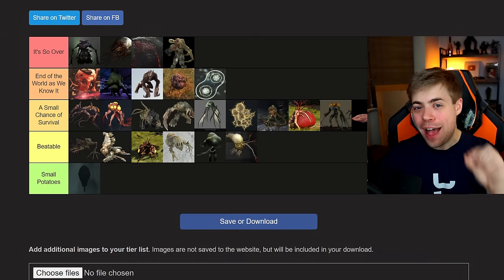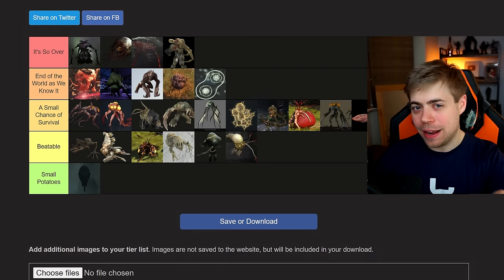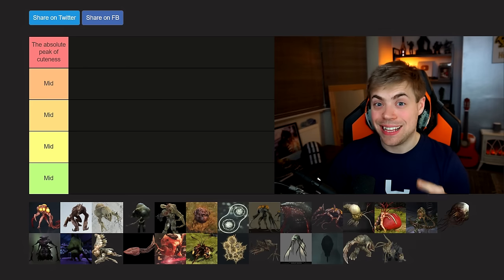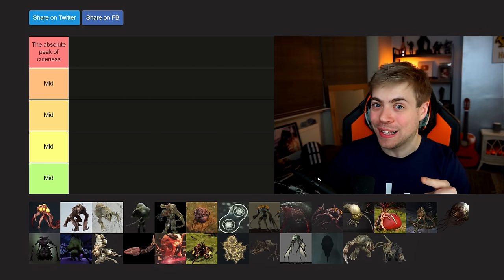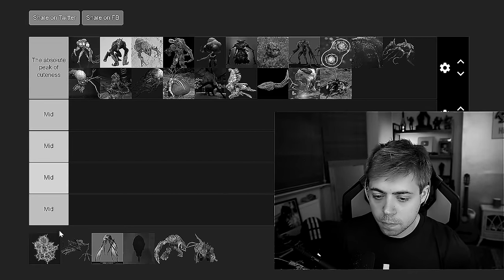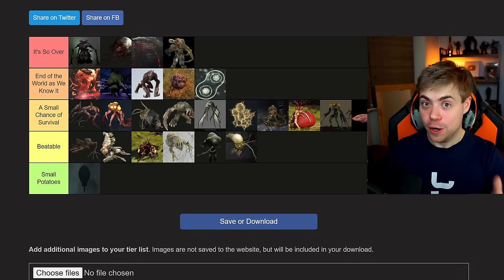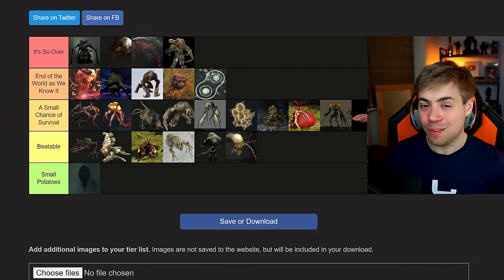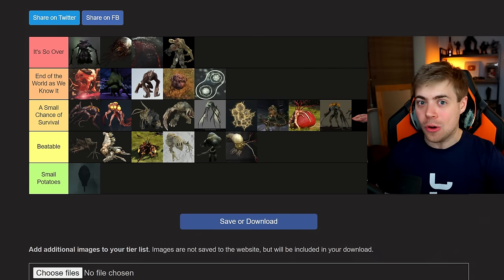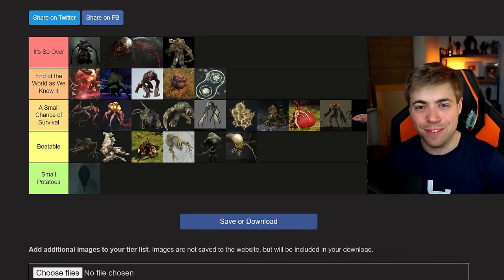And there you have it — my ranking of every single Flood form by the threat it poses. But like I said at the start, there's something big to show you: it's time to rank the Flood forms by their cuteness. There you have it — Merry Christmas, my friends. The link to do your own version of the Flood Threat tier list and the Flood Cuteness tier list can be found in the description. Make sure you go and do them and tweet me your results at HiddenXperia on Twitter.